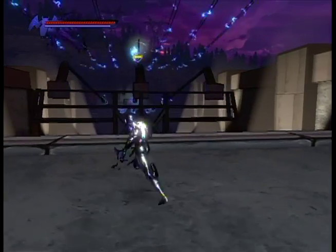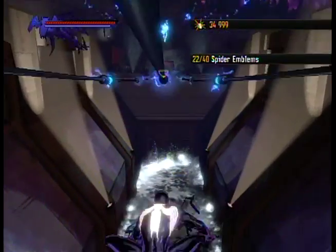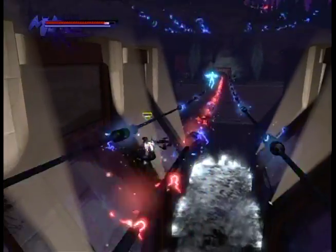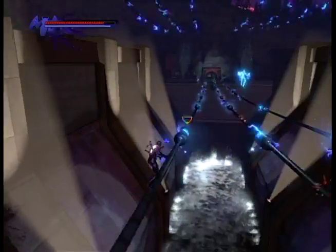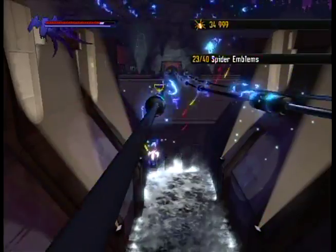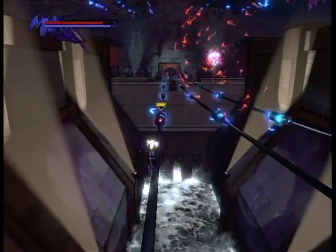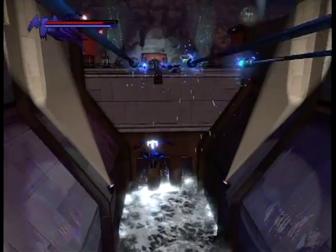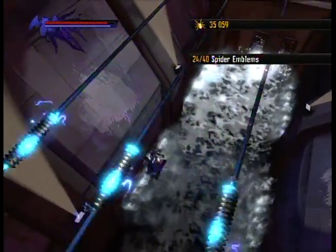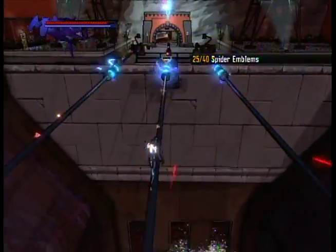The red guys are pretty easy to kill. Here's a section of the level that sometimes gives me trouble. The only way across this section is on these narrow wires — they're a real pain to jump between. I also have a bunch of spider emblems on them that I want. Even when I'm not doing as badly as I am now, he's doing these charge attacks between the wires. The correct way to traverse between them is to use your zip-jump thing — right trigger, zip-zippity-doo-dah.